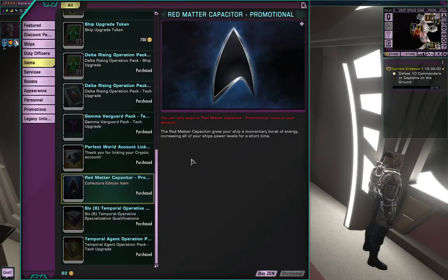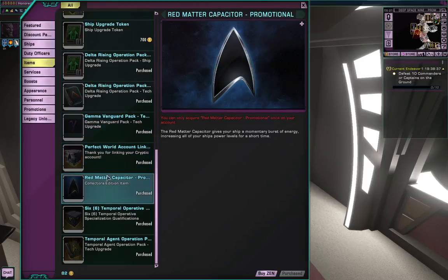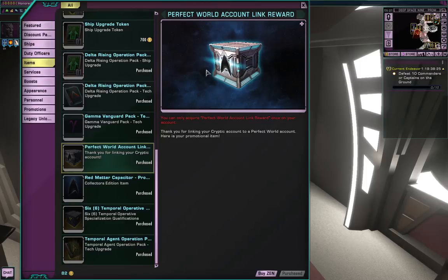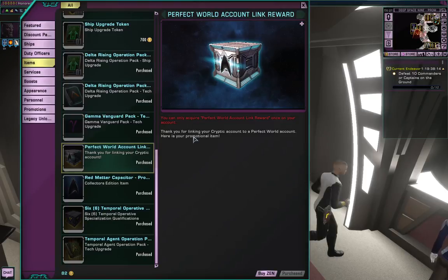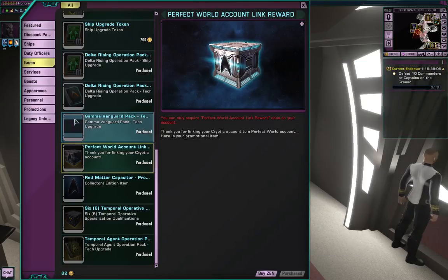When the promotion had it, you can only have it once per account. My main character has the red matter. You've also got to be careful when you activate this - you can't transfer it from one character to another, so you have to make sure that when you activate or claim it, you're on the character you want it to be with. When I first got the game I wasn't part of Arc - it was just Star Trek. So once I activated the Arc Perfect World link, I got this pack. It must have been some energy credits, possibly some R&D materials.